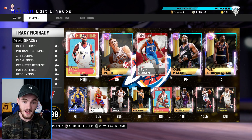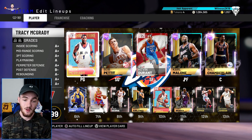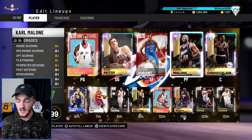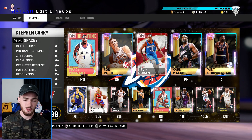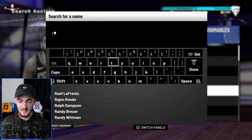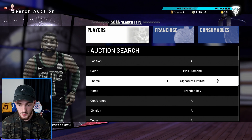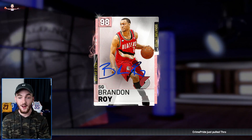I'm not worried about catching Ls anytime soon. T-Mac — this pink diamond card sells for like 1.5 million, it's ridiculous. Bob Pettit galaxy opal, pink diamond Kevin Durant at half a million, galaxy opal Karl Malone, galaxy opal Wilt Chamberlain, pink diamond Steph Curry selling from the 300K mark, Brandon Roy as a signature limited. Let me check his price — bro, there are only three up and I got one of them — I could probably get half a million for that Brandon Roy.